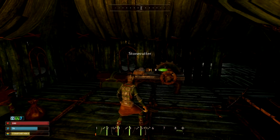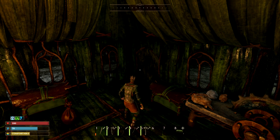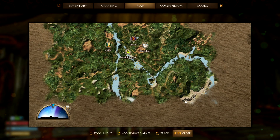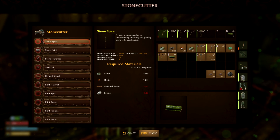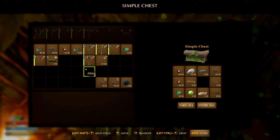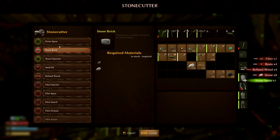Hello everyone, welcome back to Smalland. What I want to do right now is make a stone spear, and then we're going to head south to investigate what's down there — is this a beach? I don't know what this is. For the stone spear I need four refined wood and eight stone. I've got the stone, so let's make two.